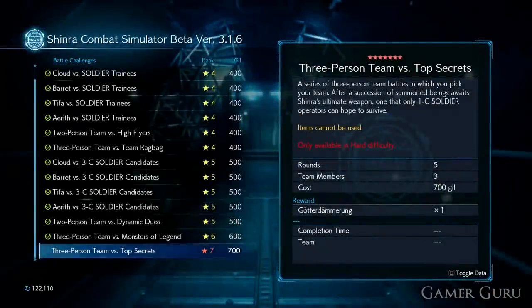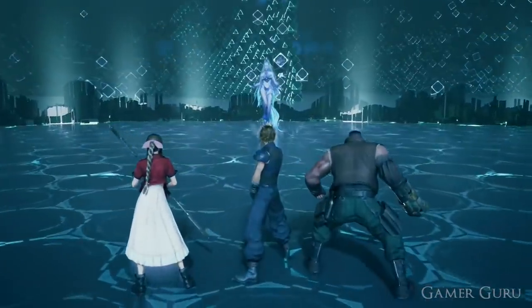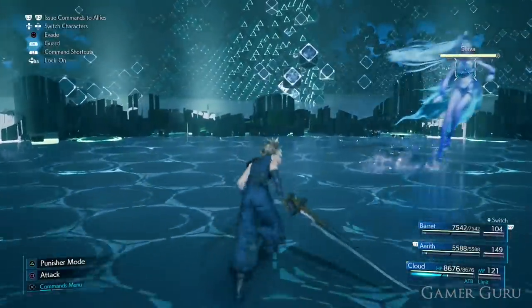Now assuming you have finished all of the coliseum matches as well as all of the battle sim fights, you should have unlocked the seven-star difficulty fight at the battle sim. Note that this seven-star difficulty challenge will only show up if you are playing on hard difficulty.